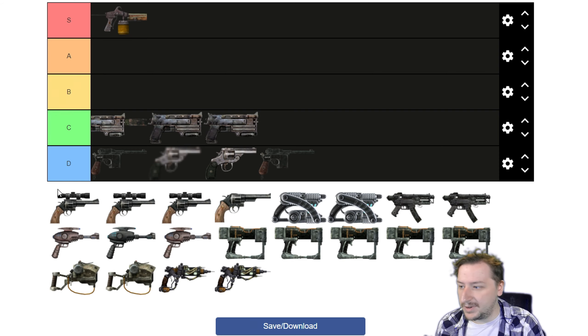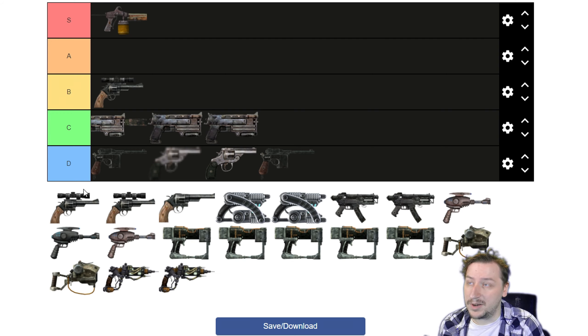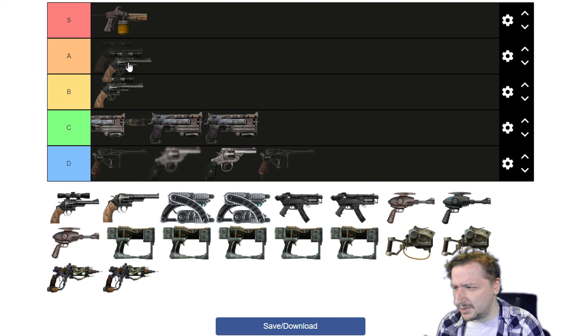Then we move on to the .44s — we have three scoped and one that isn't. The base .44 has decent damage, decent rate of fire, the scope lets you see things from a good distance, it's pretty accurate, and it's strong overall, though not the most action point efficient. I'd put this one into B tier. Our next one is the Blackhawk, which we get from a quest. It's just a unique version that's stronger than the regular .44 Magnum — quite a bit stronger, by 20 more points of damage — with otherwise the exact same stats. I'd put the Blackhawk into A tier.